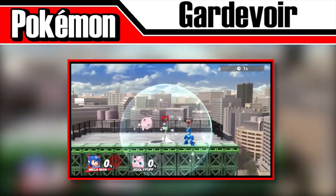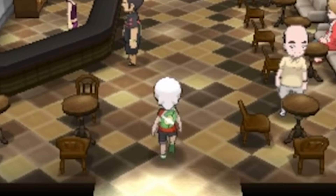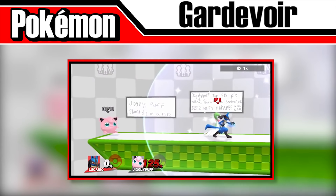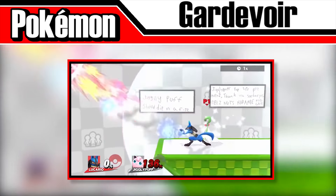The move Magic Coat can bounce back status moves, and Gardevoir can learn it through Move Tutor, but only after Brawl's release. It might be a reference to the ability Synchronize — an ability that passes poison, paralysis, or burn to the Pokémon that inflicted it.